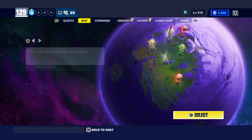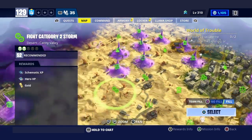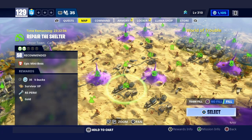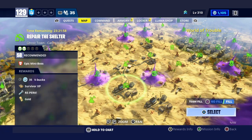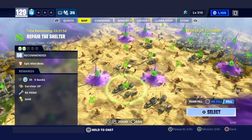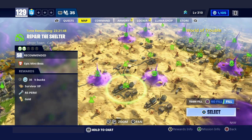V-Bucks are over here in the valley. Come down here — where is it? There it is. Prepare the shelter, 50A zone, 35 V-Bucks. Like I said, ain't much, but if it's for free, it's for me. Hopefully you guys did enjoy this video. A like is always appreciated and I'll catch you guys next time. Peace, love you.